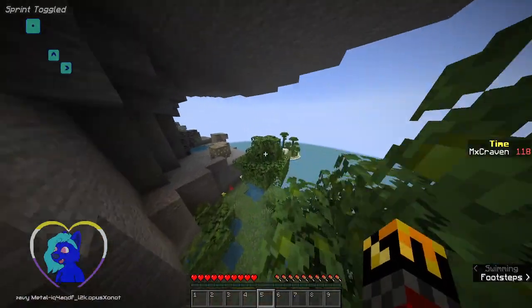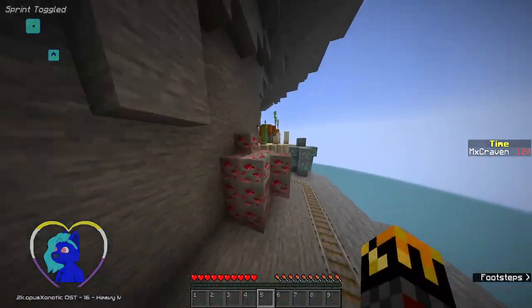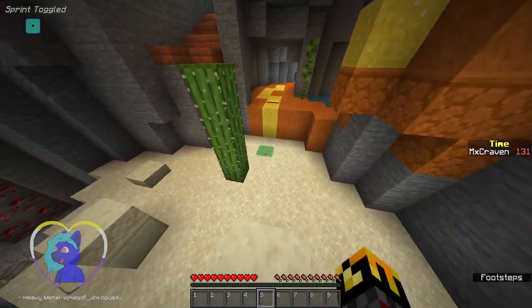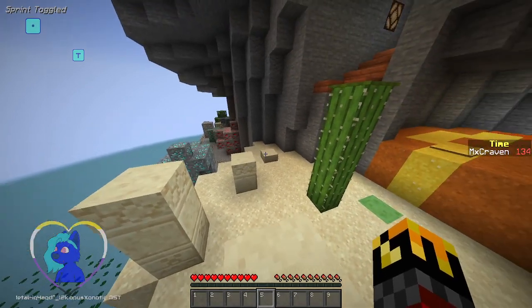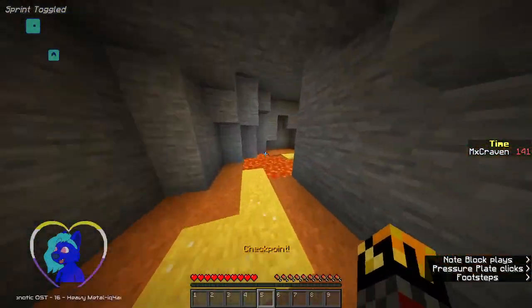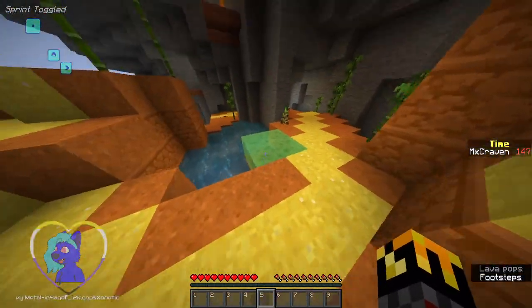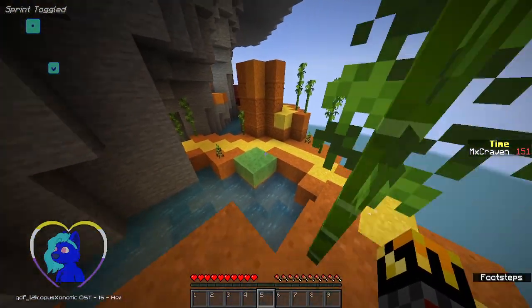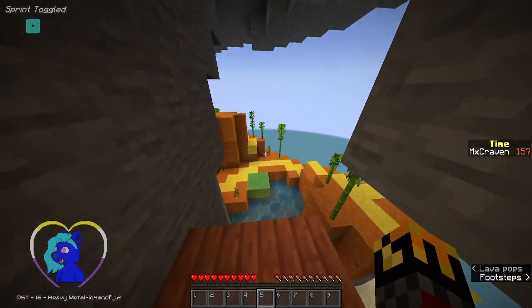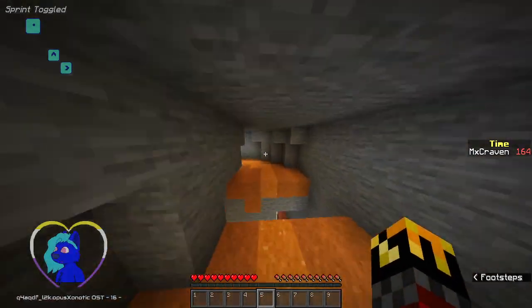I'm mostly just going to run through this — I know where I'm going on this map. The more interesting thing will be to compare how I get through this. Because, for example, here I'm going to go up and bounce off of that. But I reckon in Defrag I'm probably going to be able to double jump off of that and get up there. I won't have to come all the way around here. A one block gap is not a problem in Defrag because of double jumps. Minecraft is a little bit more restrictive on the movement.